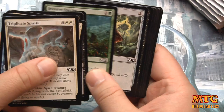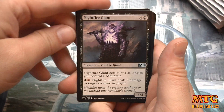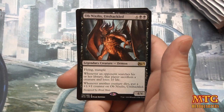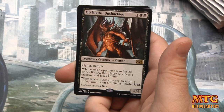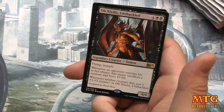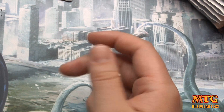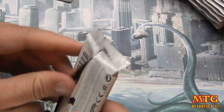I wonder how these cards from this set will affect standard. We have Nightfire Giant, Staff of the Mind Magus, Wall of Limbs, and Ob Nixilis Unshackled — six mana, 4/4 with flying and trample. Whenever an opponent searches his or her library, that player sacrifices a creature and loses 10 life. Whenever another creature dies, put a +1/+1 counter on Ob Nixilis. That's going to be a fun card on kitchen tables across America.